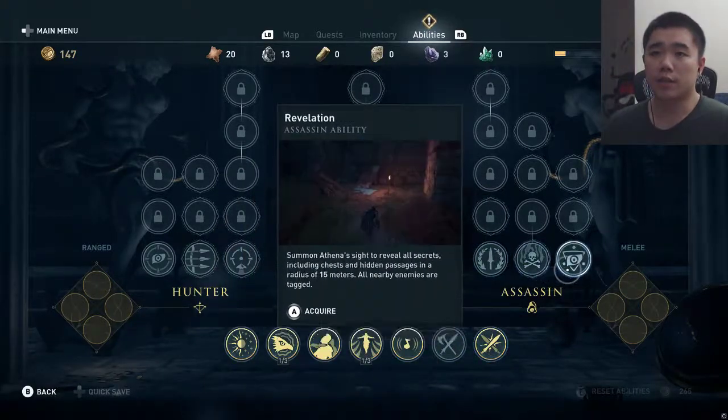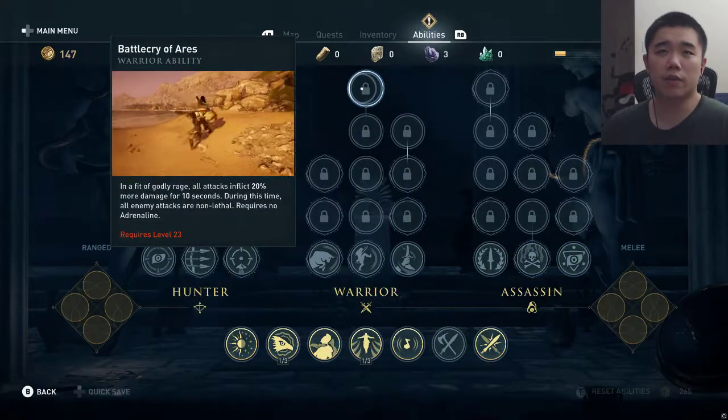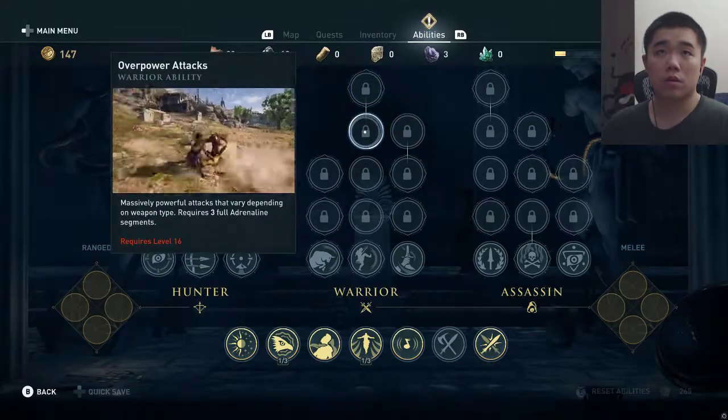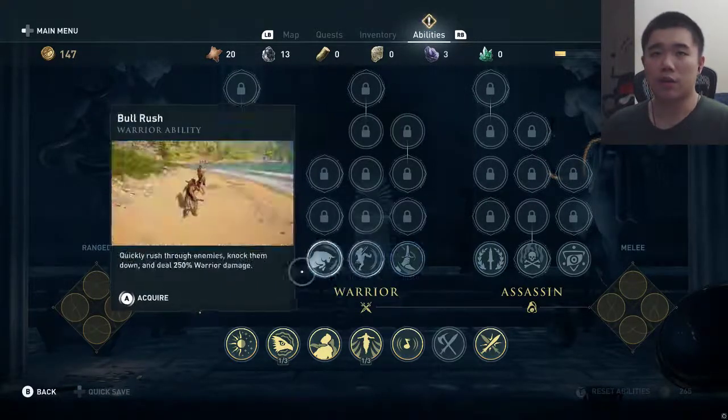What should I get? Battle Cry of Ares — Fit of Godly Rage. All attacks inflict 20% more damage for 10 seconds. Wow. Overpower attacks. I don't know exactly what I want to do yet.